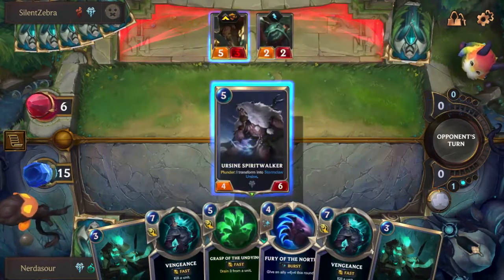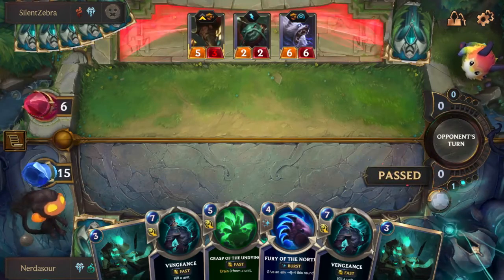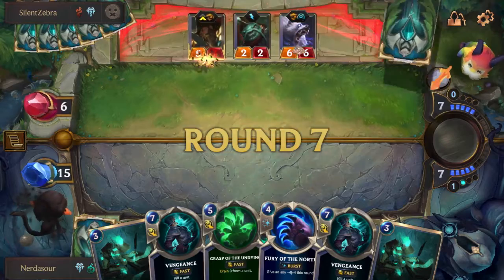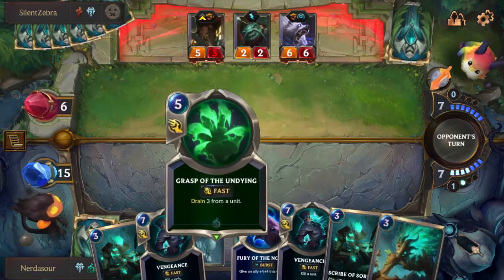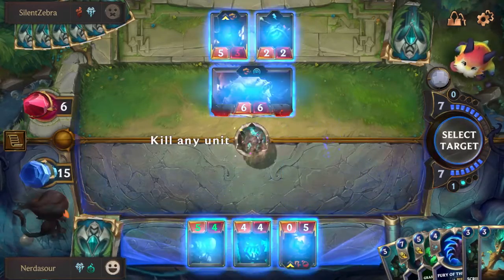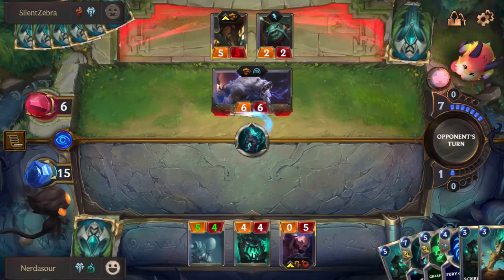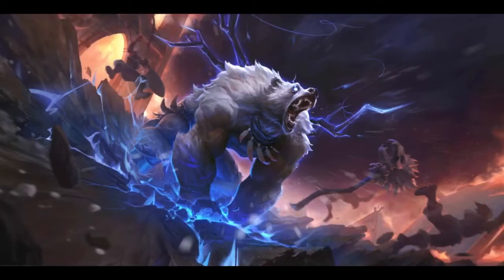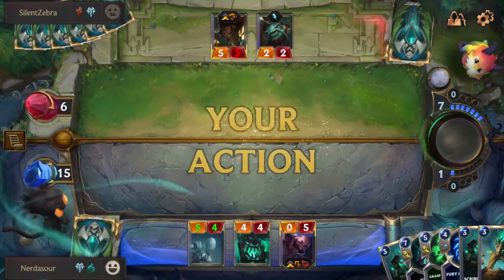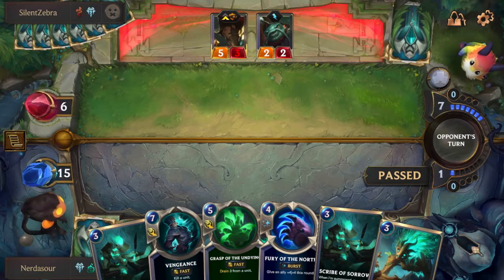Another region I wouldn't suggest playing is P&Z. You obviously can, and I've seen a lot of decks work when you're doing a Spell Slinger strategy going heavy on the control side. But if your opponent's playing huge minions, it's going to be really hard to stop them. You usually rely on being aggressive if you're in P&Z, or having some extremely good top ends — and in Expeditions you just don't have either of those.